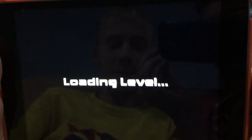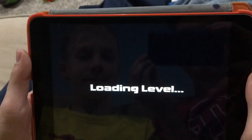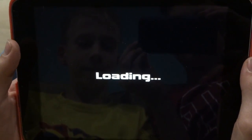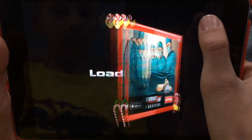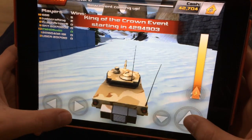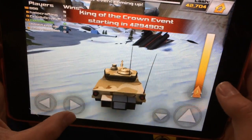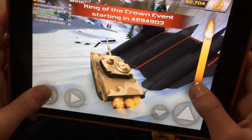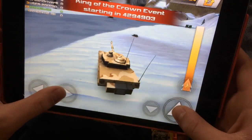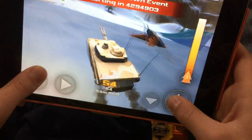You wanna start by obviously hitting the play button. Loading level. That's an ad. And then the controls are pretty easy — go, backwards, these are the turns, and this is a nitro. I have a tank color, so if you tap it, you can shoot the other people on the server.